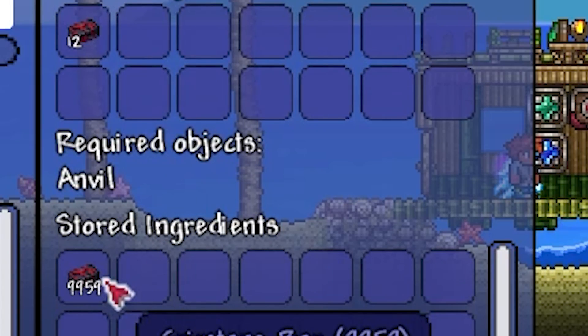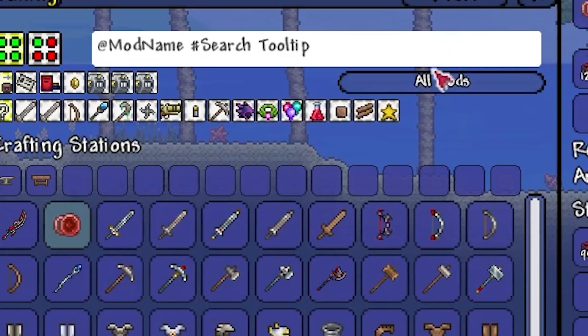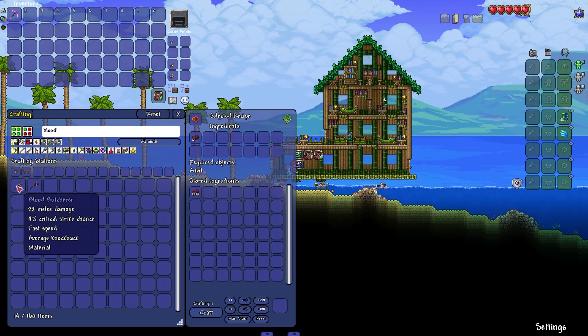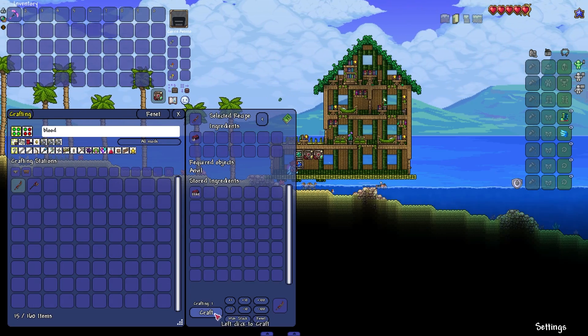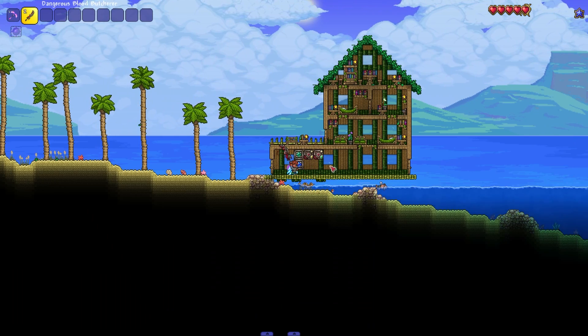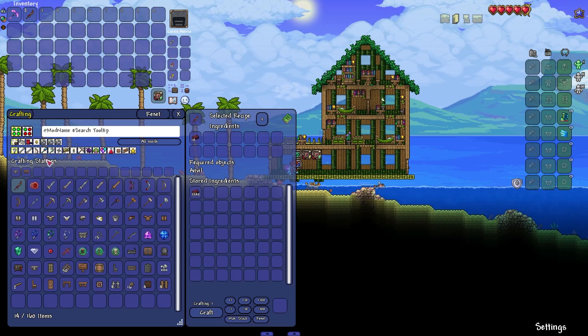It will show you how many ingredients you have for each item. You can also search for things — say you wanted to look for the bloodlust item, you can go ahead and do that. Click it, hit craft, and now you have a new weapon. Then you can grab it from here. Just like that, we've crafted a new weapon within our storage system.